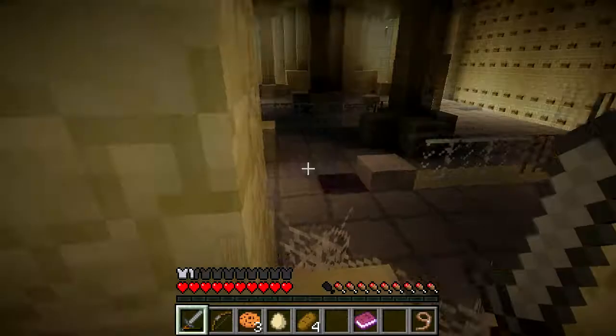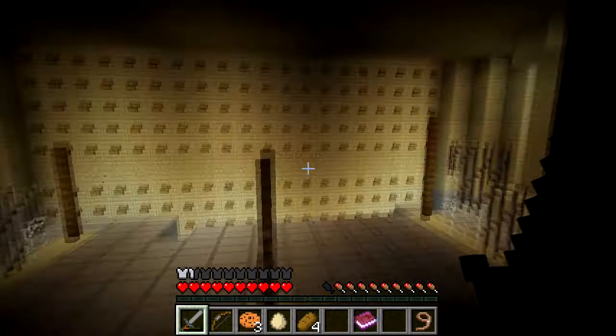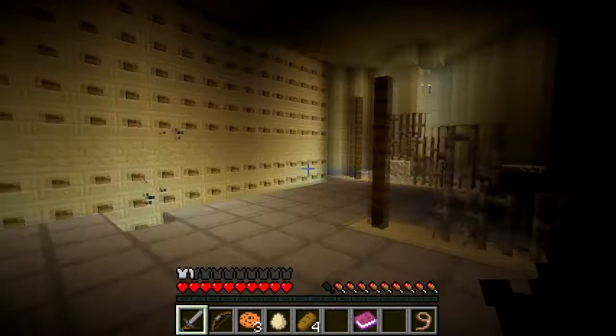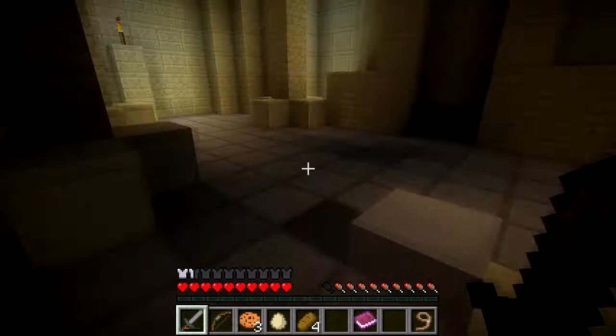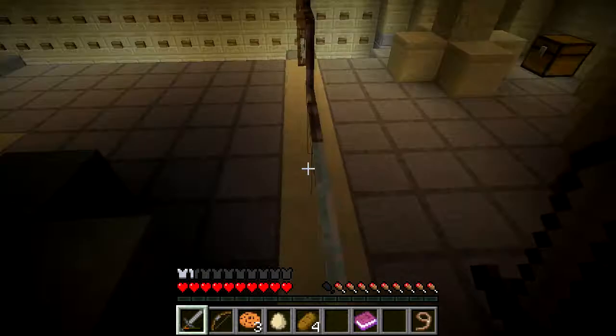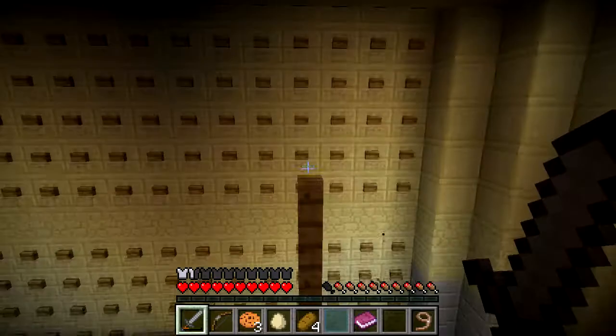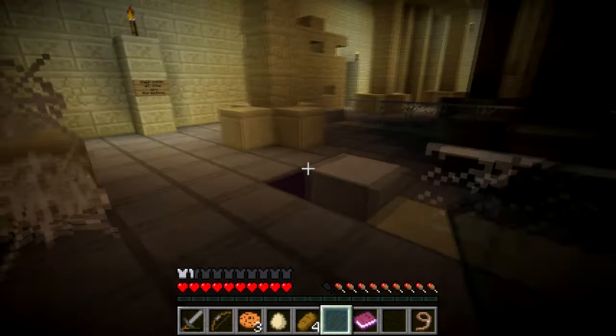Alright, so we got nine, eleven, and thirteen. What could that mean? I thought it was something to do with these like bars. Nine, eleven, thirteen. This is cyan, that's green, and that's probably the blue. And it says the glass panes will show you the buttons. Do we have to like place it down and look through it? I don't know. Maybe there's some secret trick - do we have to place these down on top of here?